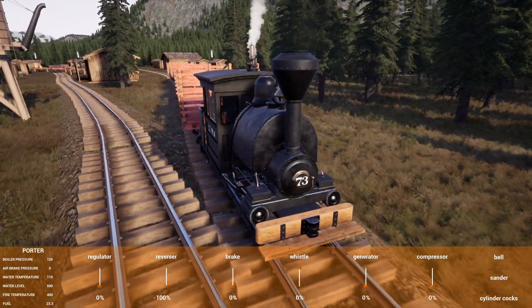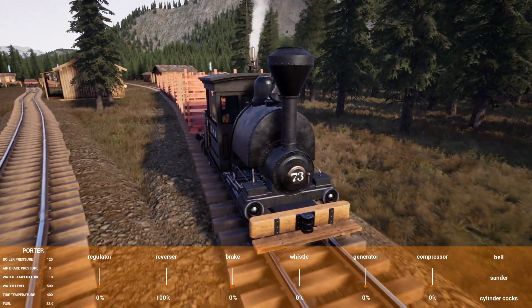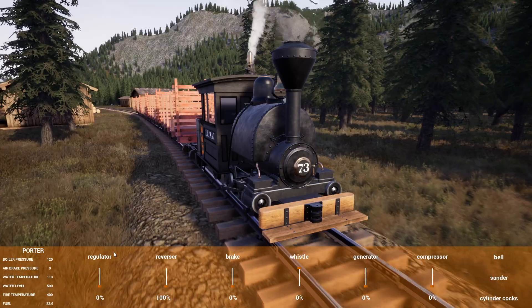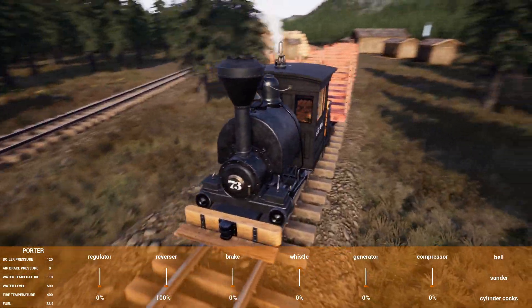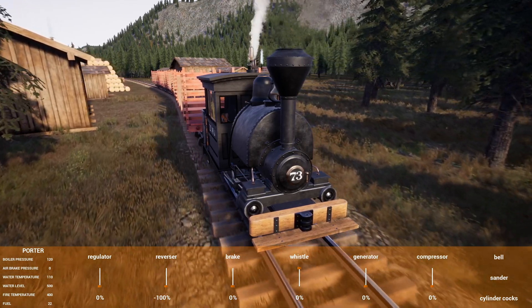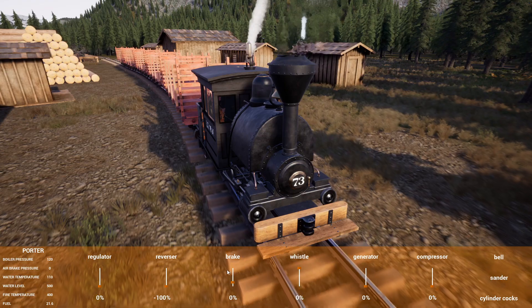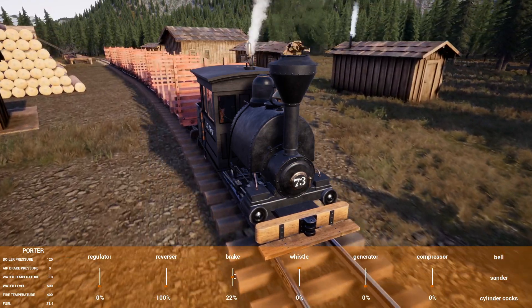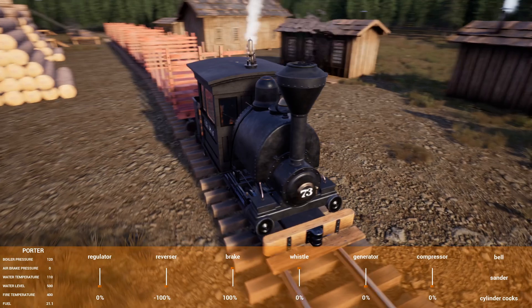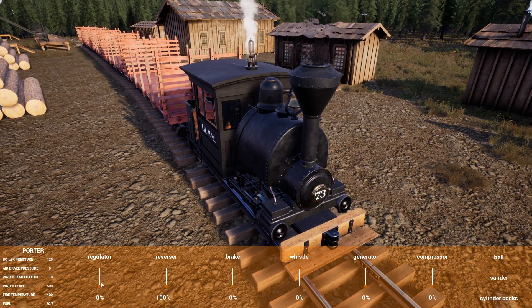We have some steep grades and mountainside passes and river runs, and there's a waterfall and a loop. It's intense. So what we're doing right now is I am waiting for Mr. Micah. I'm at the lumber mill, and I am filling up on lumber.